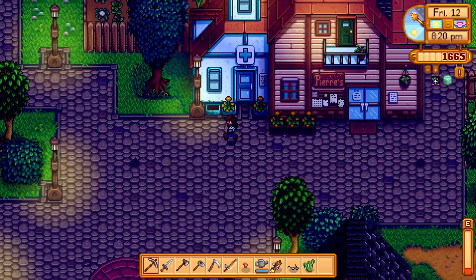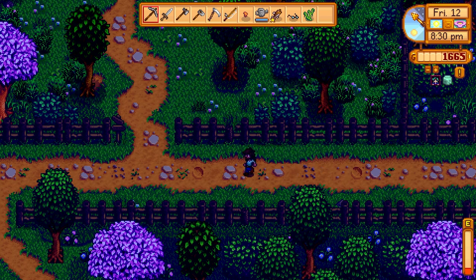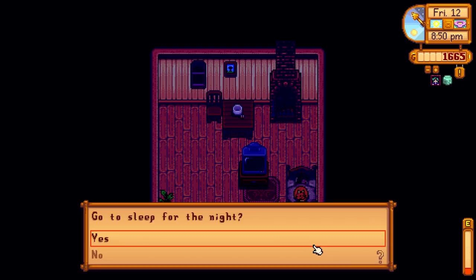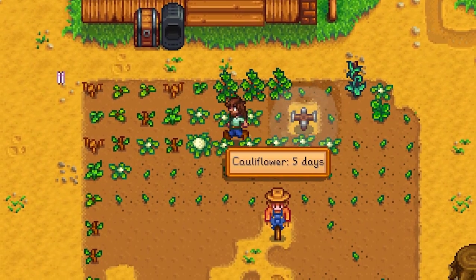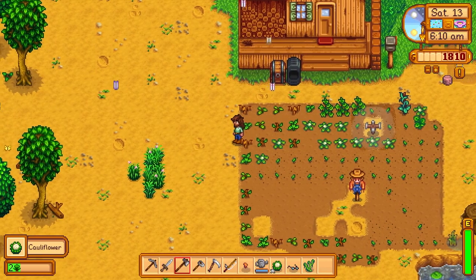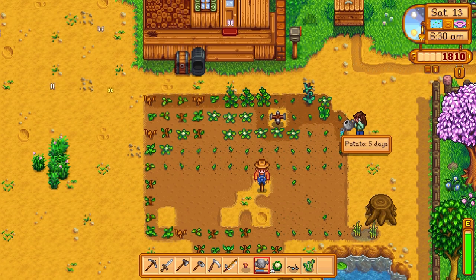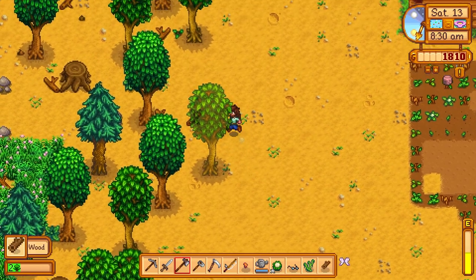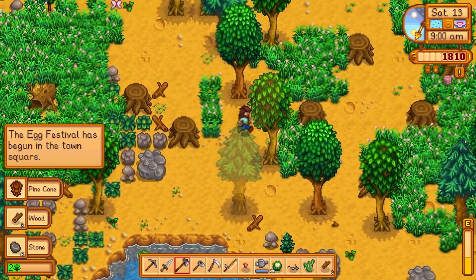Tomorrow's the egg festival. We're going to show everyone how good we are at finding eggs and make Abigail lose. She says she's the champ — not this year! Let's go ahead and put it on the next day. Not much — 145 gold. Strawberries ready in one more day but we have our cauliflower. So that'll be going into the community center. It looks like all of these spring seeds will be ready tomorrow. Got everything watered up. Since we can't do too much today, we're just going to go ahead and clean up the farm a little bit. The egg festival has begun, so we'll go ahead and head over there.